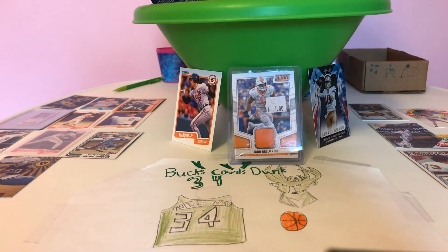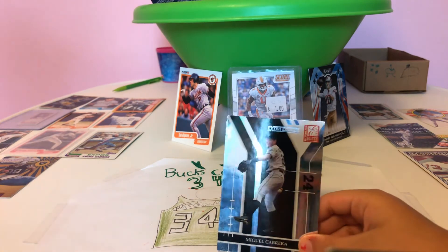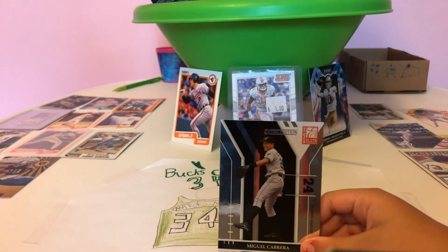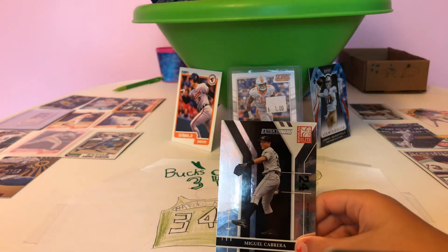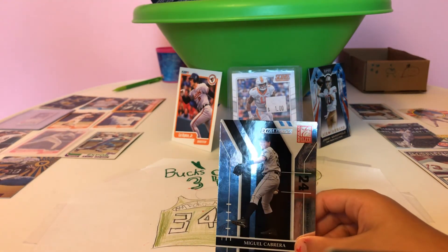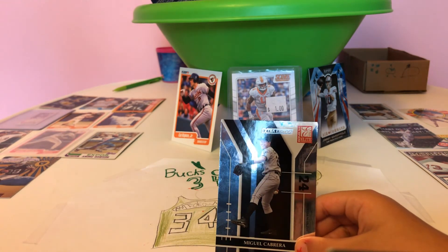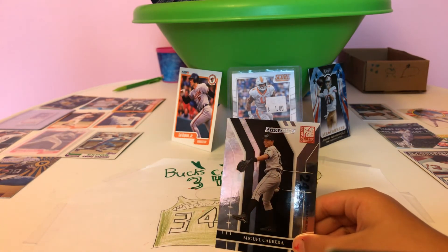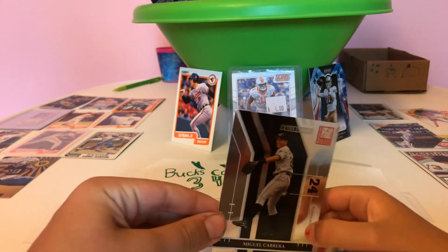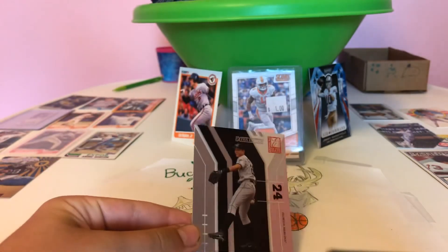This is your favorite — don't look, then you can look. Where did you get that one? At the card store. Yeah, and this is a 2004 Donruss Elite Extra Edition, and I think it's a second-year Miguel Cabrera card. It's super cool, right? Yeah, super shiny. The whole card is really shiny. Is that your favorite Miguel Cabrera card? Yeah.